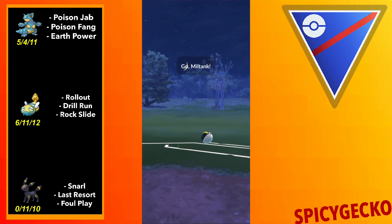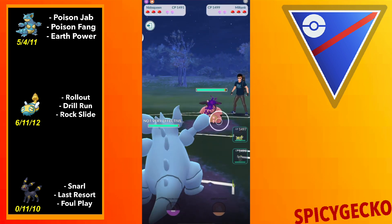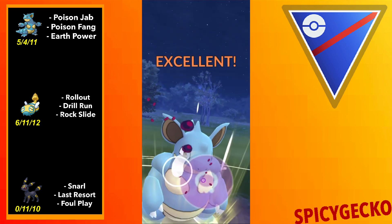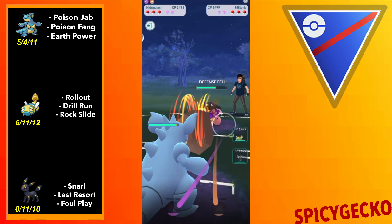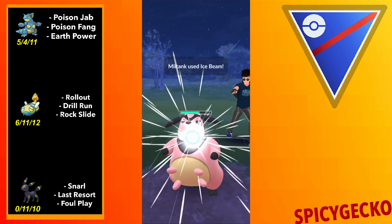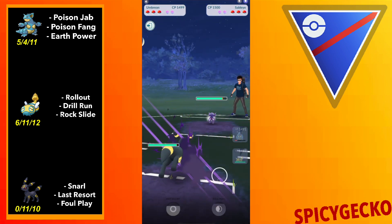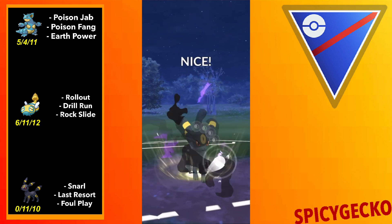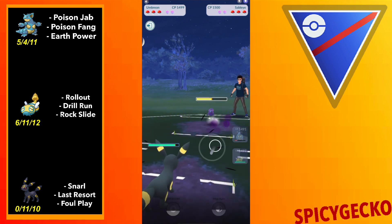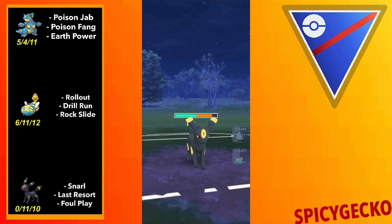Hello, my spicy friends. Today, we're taking a look at the brand new Rollout Dunsparce in the Great League. The move updates dropped a little bit earlier than we were expecting. Normally, they start with the start of a new Go Battle League season, but it seems like they decided to drop them just a little bit earlier, which is pretty great. I am looking forward to messing around with all the crazy new additions, and the one I am most excited to try is Rollout Dunsparce.